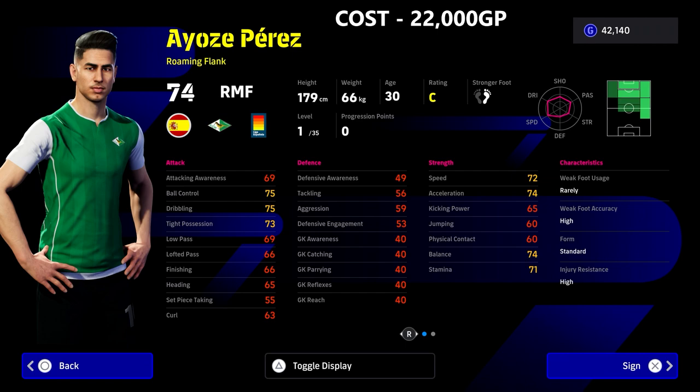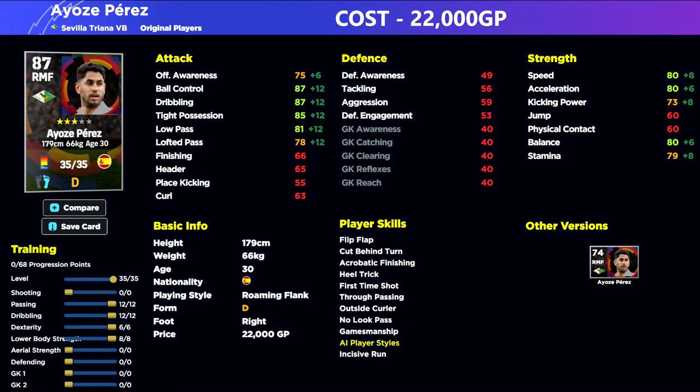The likes of Perez is only 22,000 GP — he's a roaming flank, so you can do overlaps and get into scoring positions, which are really powerful in the game. He won't be crossing as much. Comparing him to James Madison, it's a completely different playstyle — think David Beckham versus Ryan Giggs. Both played for Manchester United in the same system but had completely different roles.